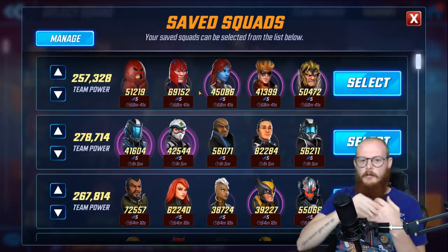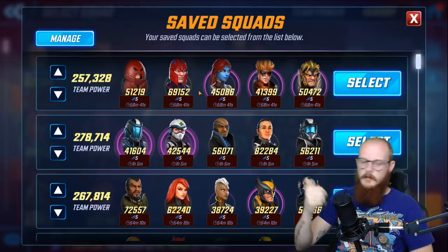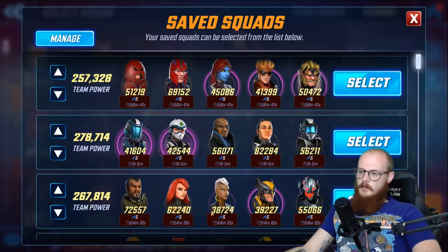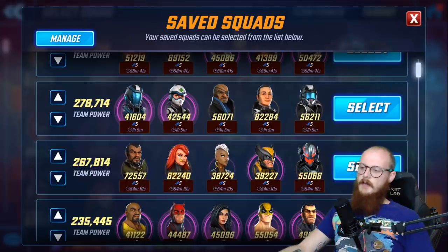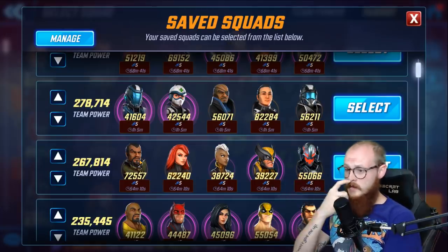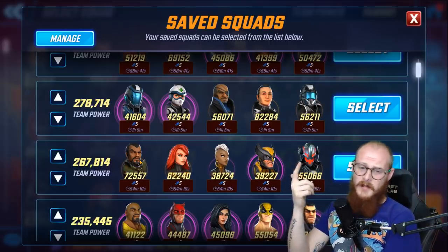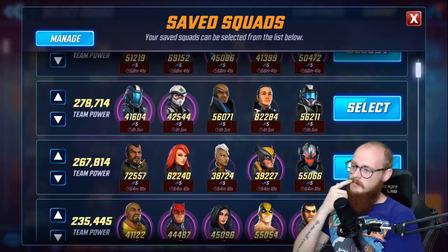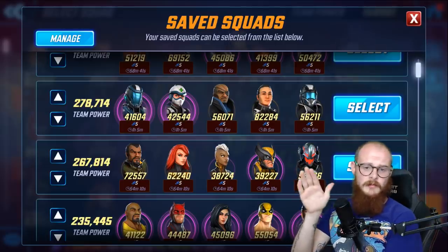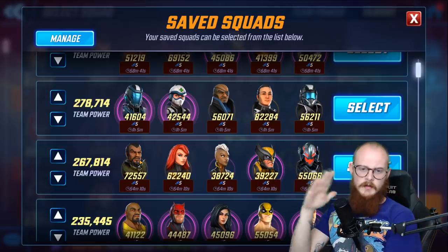The core principles: tanks on the far end, characters you want to protect on the other far end, counter attackers next to the tank, then tier by health descending toward the far edge. For an X-Men team, you'd want Phoenix next to Colossus because you want Phoenix to die — by the time you get Dark Phoenix you're probably going to win anyway. Ultron goes furthest away because you want him alive the longest, avoiding hits as much as possible.